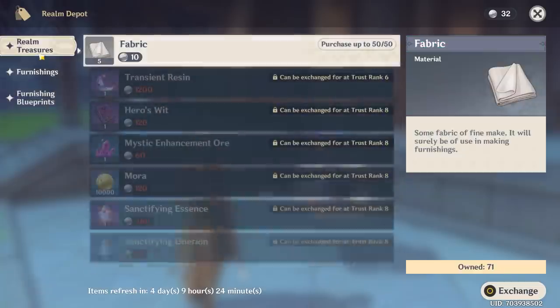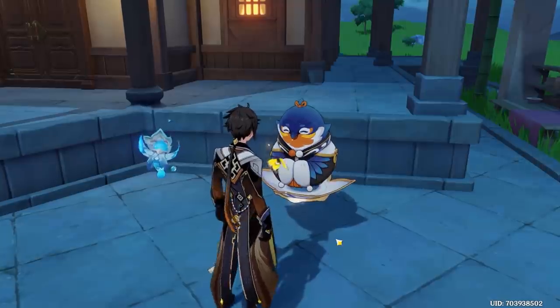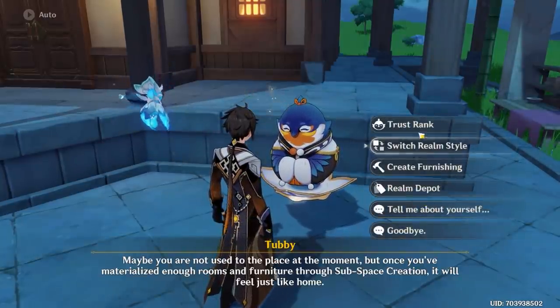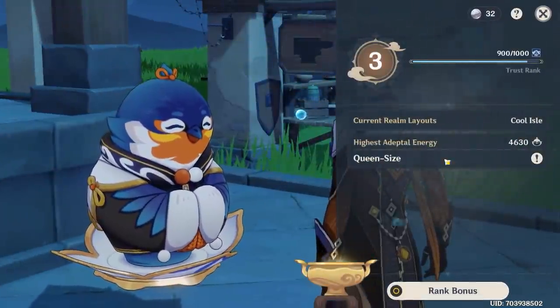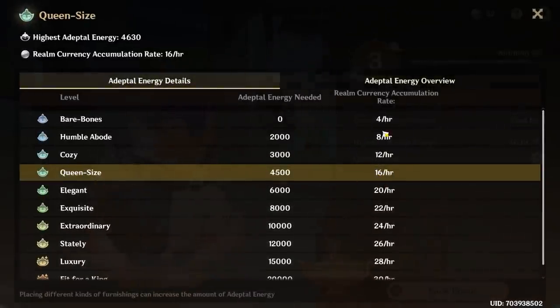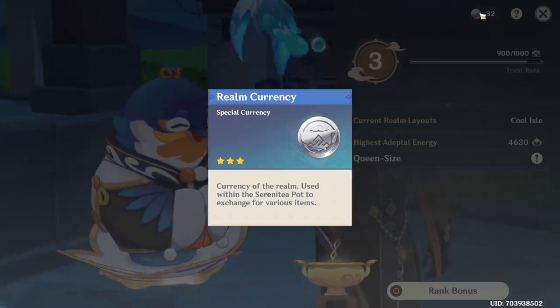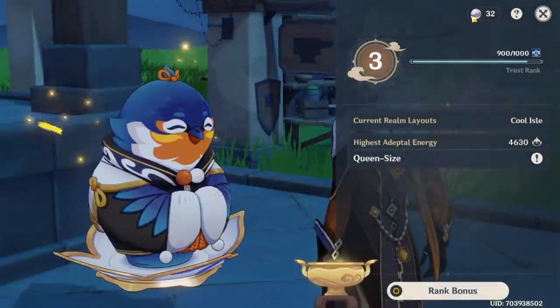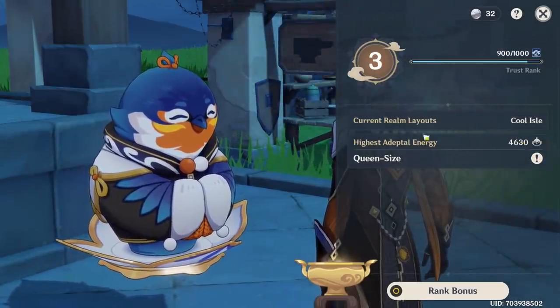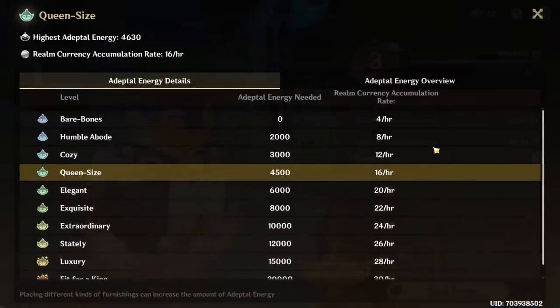Before you do that, make sure you have your standing leveled up with Tubby. He has a Trust Rank and then Adeptal Energy - that's what it's called. Adeptal Energy is important because it lets you generate Realm Currency, which is used to get everything in the depot. You don't want to waste Realm Currency because you only get so much of it. To get more, you need to make sure your Adeptal Energy is very high, and to raise it you just need to put items down - as many items as you can.